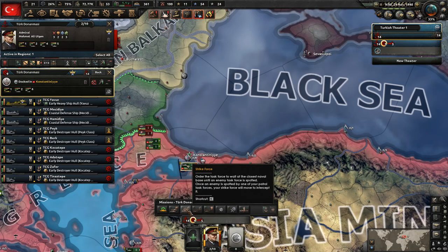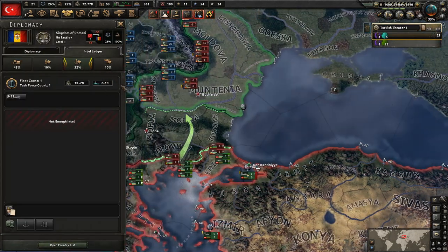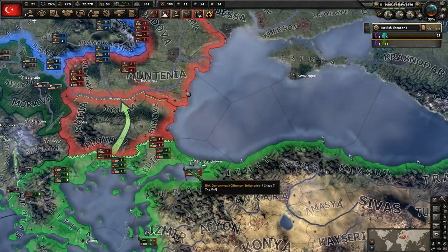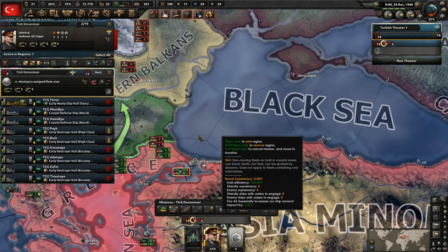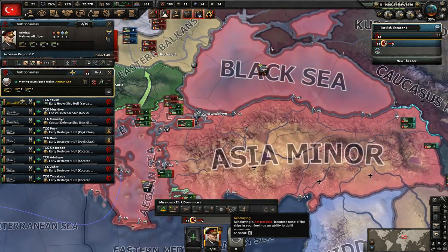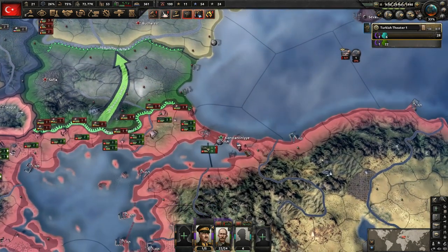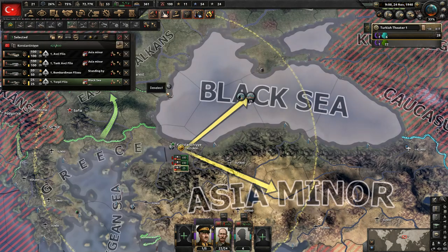Let's see whether to do patrol or strike force. The Bulgarians don't have any ships, and the Romanians have a very tiny fleet of only destroyers. So we're going to want to do the patrol. This can cost a lot of fuel because we have the battlecruiser out there, but that's fine. We'll have these guys doing the convoy raid and hopefully the fuel will last. We want the naval bombers to do the naval strikes and help us over here.